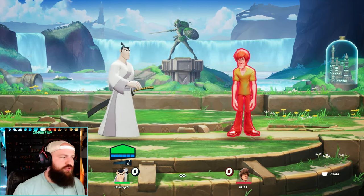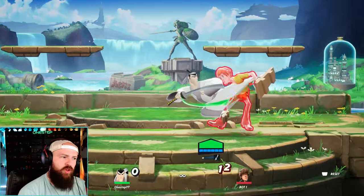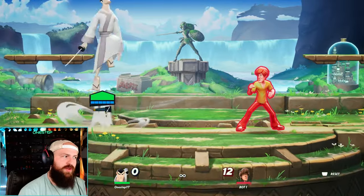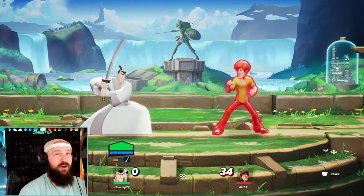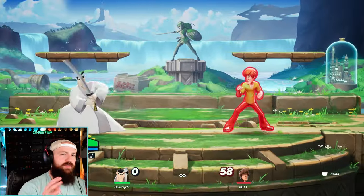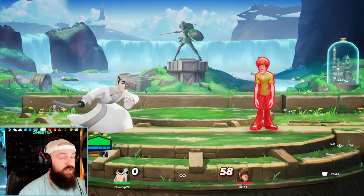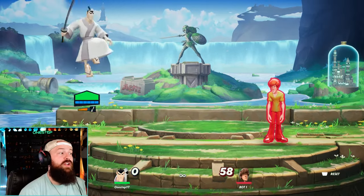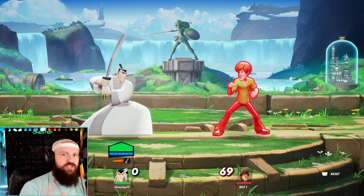When it comes to strategies, Samurai Jack does pretty well up close, but he can also do pretty good stuff at medium range. We can close that distance with our side special and our side attacks just have really good reach. Our up attack has good reach too. Samurai Jack really excels in that close to semi-medium range. We don't have any projectiles, but that's why you want to get in close with side special — don't be afraid to close that distance because you're going to need to as a Jack player.